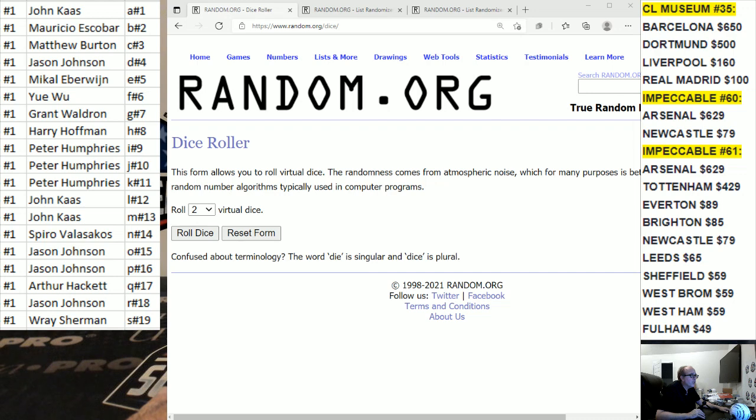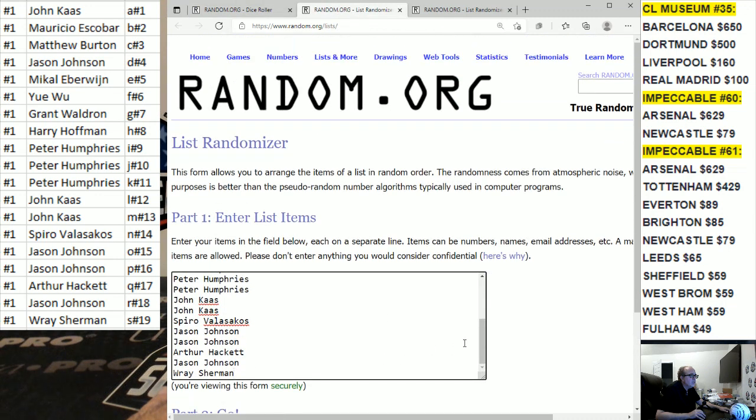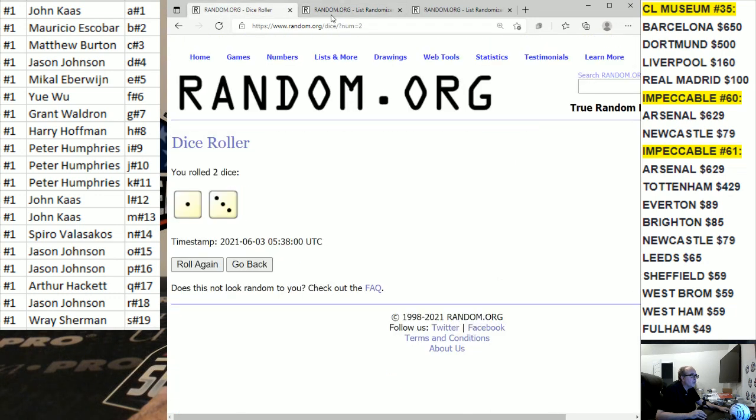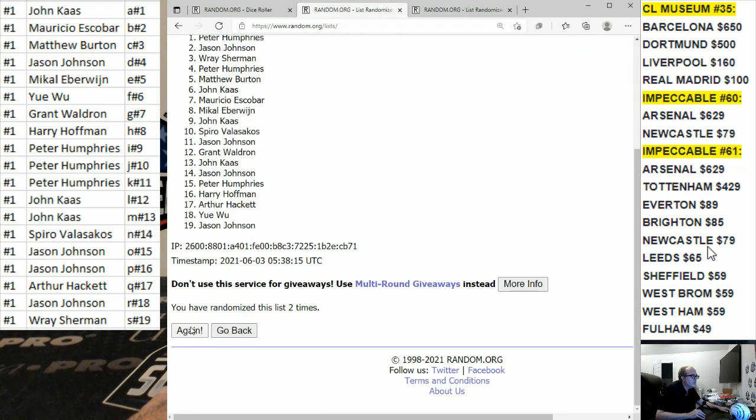All right, here we go. We're going to roll the dice. We re-roll Snake Eyes — four times on the names, then four times on the teams. On the names, we got John Cass on top and Ray on the bottom, and we're going to go four times. Good luck. One, two, three, and four.